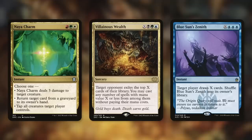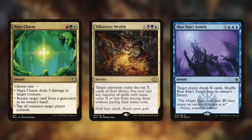Villainous Wealth — a giant X spell like this one can be incredible, especially one that has three mana symbols in it. Target opponent, exile the top X cards of their library, where you can cast a number of spells with mana value X or less without paying their mana cost. One of my favorite cards of all time. Omnath allowing you to store up mana can let you make this into a massive, game-ending spell.